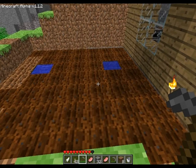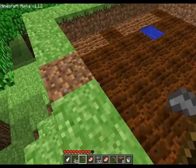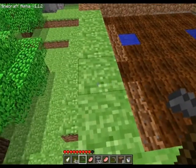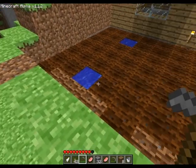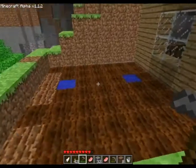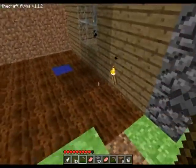Ok guys I'm back. I read up on it and it still says it should be possible to have the water below the dirt, but I guess maybe it doesn't work in the alpha or maybe it doesn't work after version 1.1.2. Anyway, it does not work, so what I did is I put two blocks of water there and that soils the whole farm.